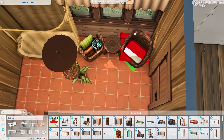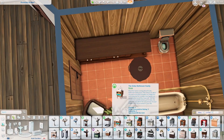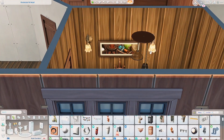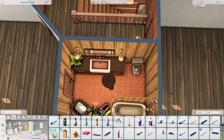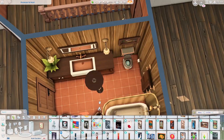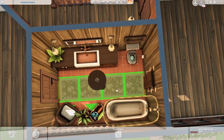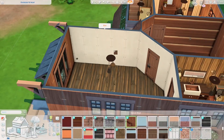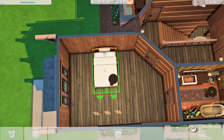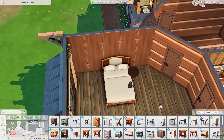This build took quite some time to finish because I wasn't sure how to furnish it. I didn't want to use too many packs but still wanted it to look nice. For this type of build I thought warmer lighting would look better, so I used a lot of yellow-based lighting — warm white and pale yellow tones.